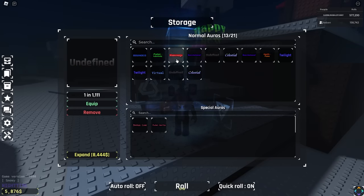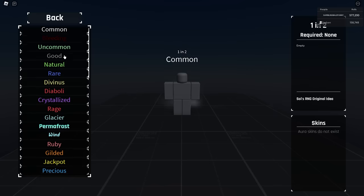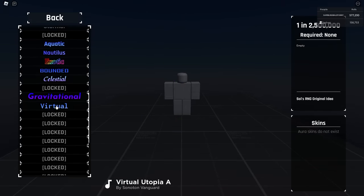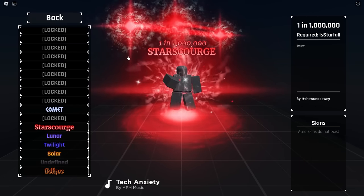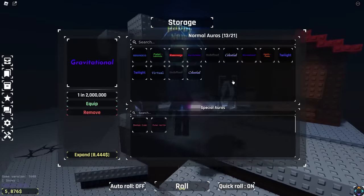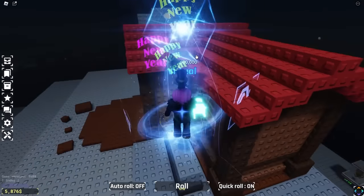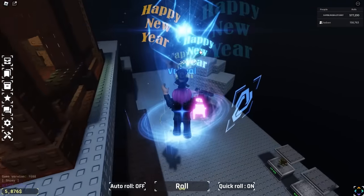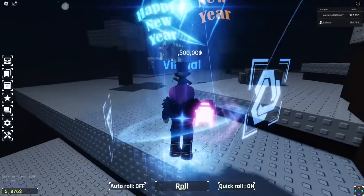They've got Gravitational — actually two Gravitationals — Undefined, Celestial, the Aquatic Flame, two Twilights, a Virtual, another Undefined, and another Celestial. Honestly, for 600,000 rolls this person seems to have a good bit of rare auras, but it looks like instead of getting one super rare aura their luck was more spread out with duplicates. Their highest is the Virtual — one in 2.5 million — which is also the highest I have on my account at 120,000 rolls.